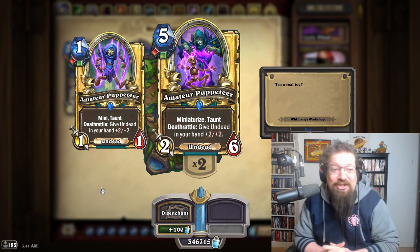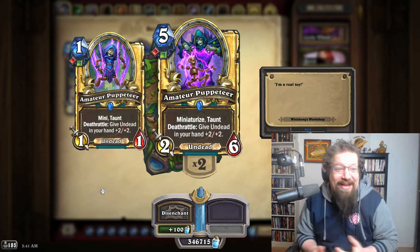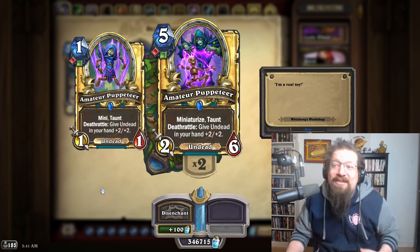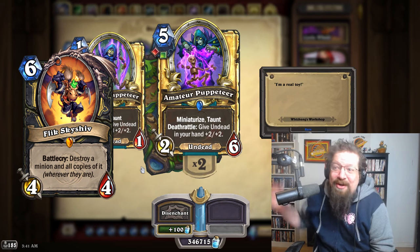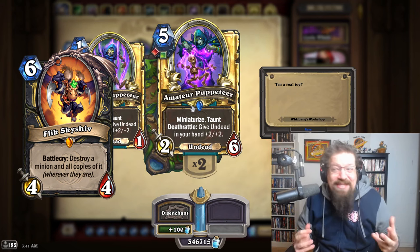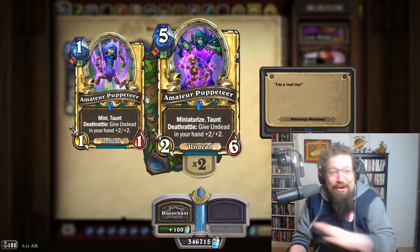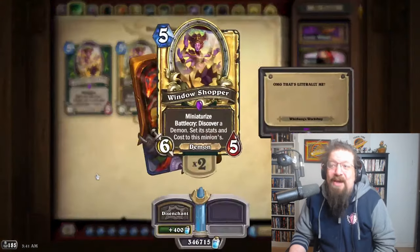This card does a really good job — it's got a lot of good synergies within the class and will only get better as more Undeads are made. It's not just tied down to this one expansion; I think it'll see play throughout the next year or two. Also, fun fact: the Rogue card Flick — if it kills either version of these mini originals or minis, it kills every copy of it since they have the same name, so they all blow up.